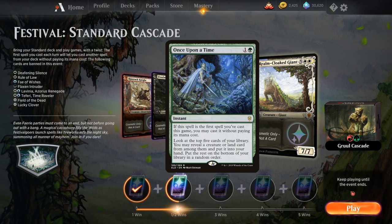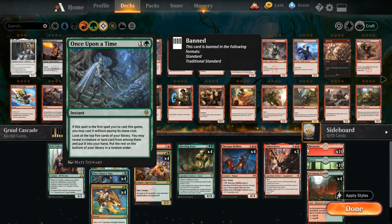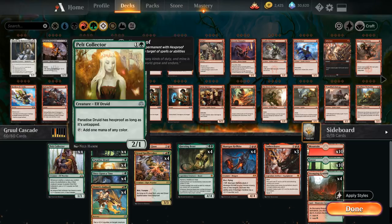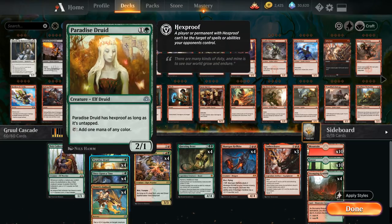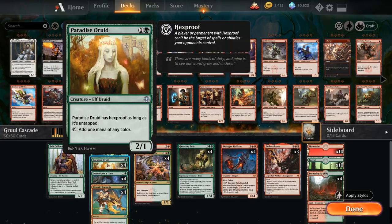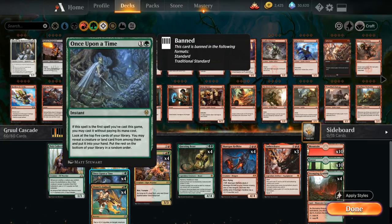Getting to start with an extra one-drop in play is pretty nice. Taking a look at our Gruul Cascade deck, we're playing four copies of Once Upon a Time — our last chance to play with it in Standard. The one-drop we can find off the cascade emblem is Pelt Collector, a nice one-mana 1/1 that accumulates +1/+1 counters as we play larger creatures. The cascade event is quite kind to Pelt Collector — if we play a two-drop like Paradise Druid, cascade triggers first, we get the Pelt Collector, then Paradise Druid enters and Pelt Collector picks up a counter.